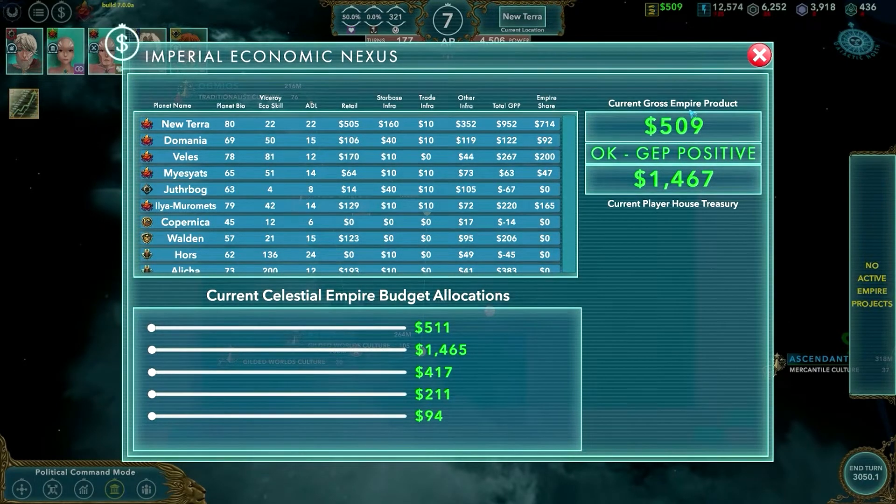Over here is your gross empire product — as you can see, it's in the positive. This is your player house treasury. Now, one of the ways you can lose the game is if you go bankrupt. At the end of the year, if this is zero or below zero and you don't have enough in your player treasury to cover it, the empire has gone insolvent and you will lose the game. Down here will be the empire budget allocations — they're not active yet, but you'll be able to select several sliders once per year to determine allocations towards different parts of the empire.